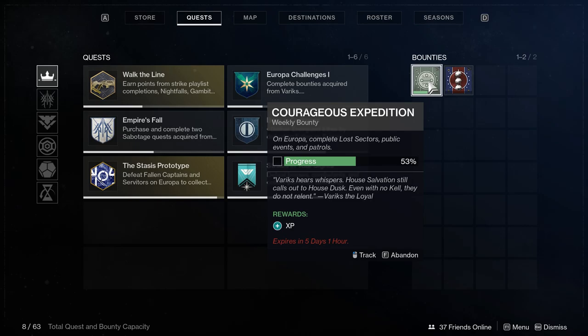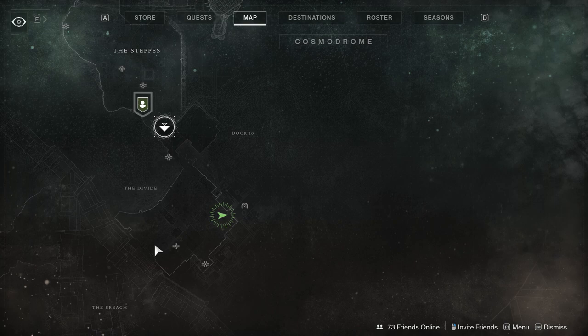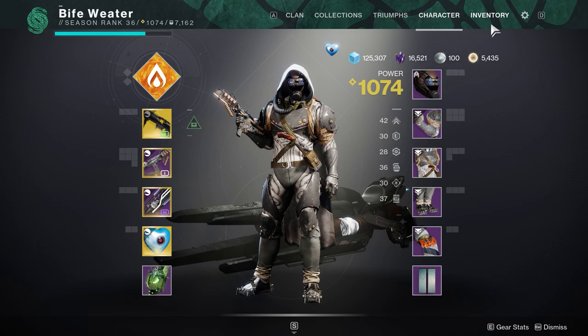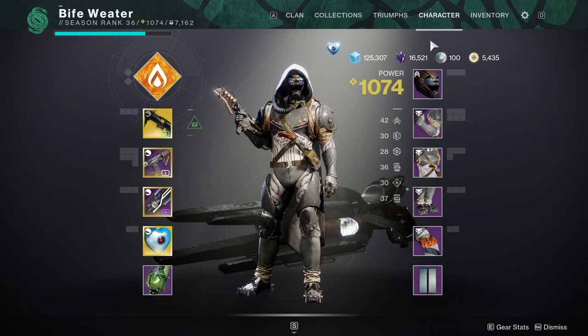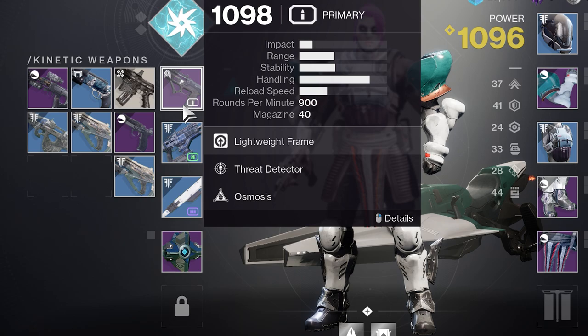The quests tab is where you can select missions and also see your bounties and the progress you have on them. This is also where you can turn in bounties once they are completed — you simply click them in this menu and you get the reward. And the map — well, if you don't know what a map is, you're definitely too young to be watching my videos. Then there are also six subtabs, but you only need to worry about the character page, which is probably the most important until you get really far into the game.